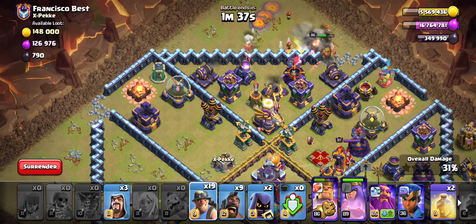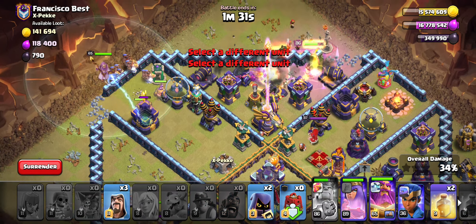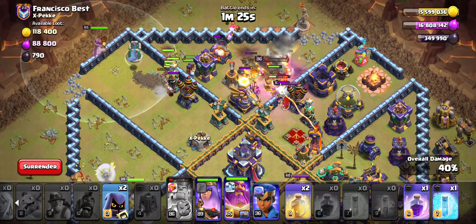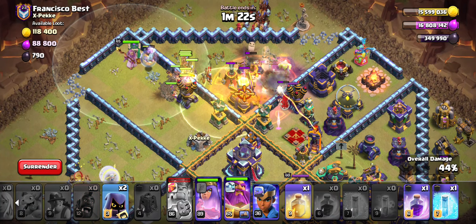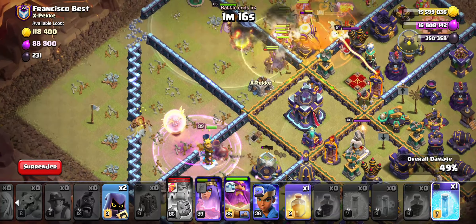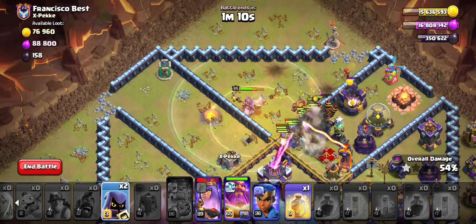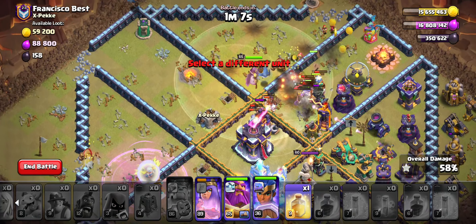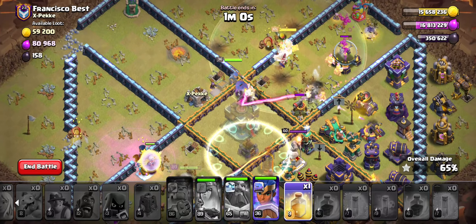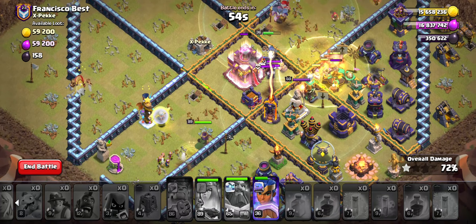She actually can target the Town Hall — I thought she could. We'll just hybrid through the Town Hall. I'm going to hybrid down and pop the King's ability. Queen is on the wall; she can target the Town Hall if she beats through this wall. I will heal first on top of the Poison Tower, then rage to get the Queen pumping. I'm going to freeze there because the Monolith is doing a decent amount of work. And the clan castle already came — I didn't realize that. I'm going to pop the Grand Warden's ability, then pop the Queen's ability so she can get through the Monolith because it's doing too much damage to her.